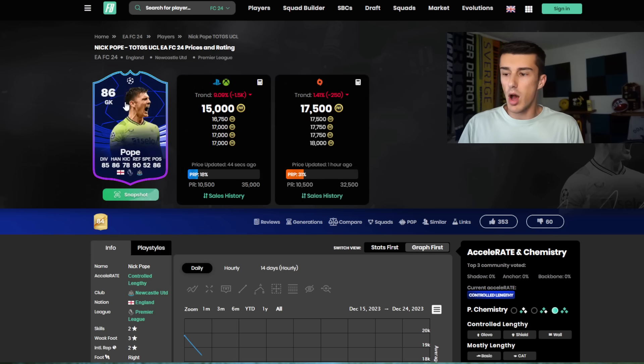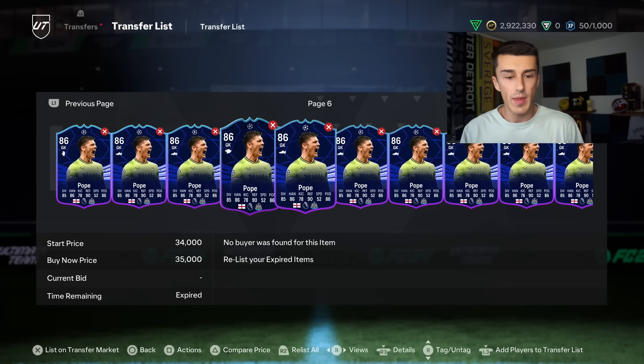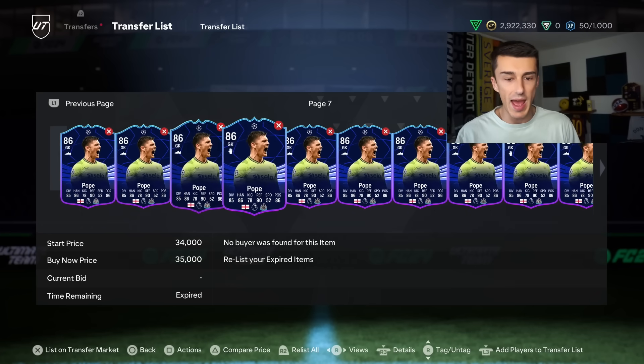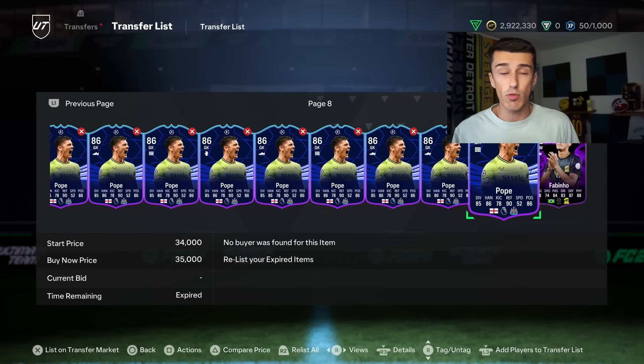But we are making some good coins on Nick Pope. This card is selling for about 18k right now and we have dozens of him, so we're not looking too bad. We do have some cards on our transfer list that are making us bank right now. These Nick Popes we picked up for 14 to 15k when they were still in packs, and we've got so many of them — we're looking great in that regard.